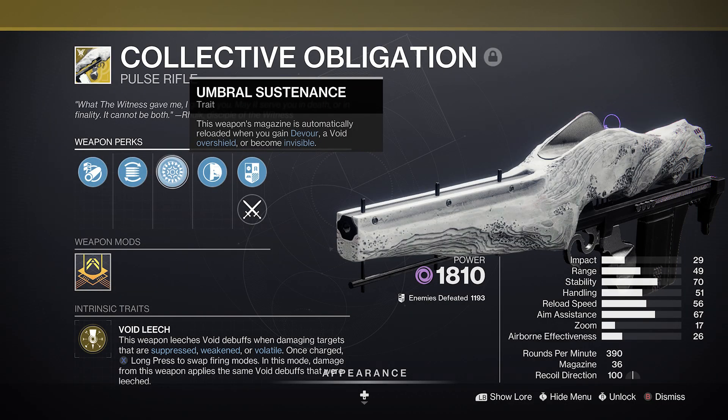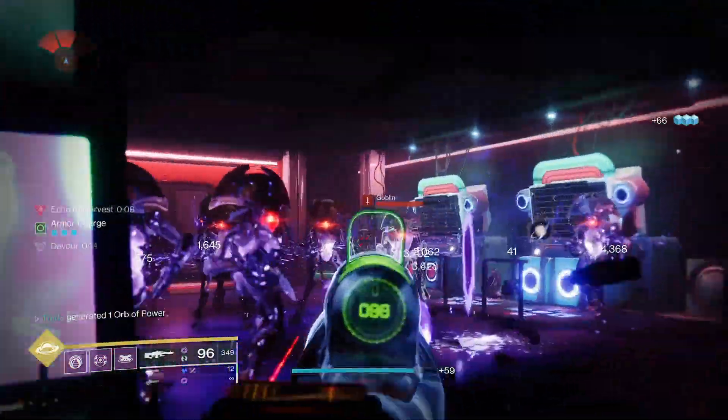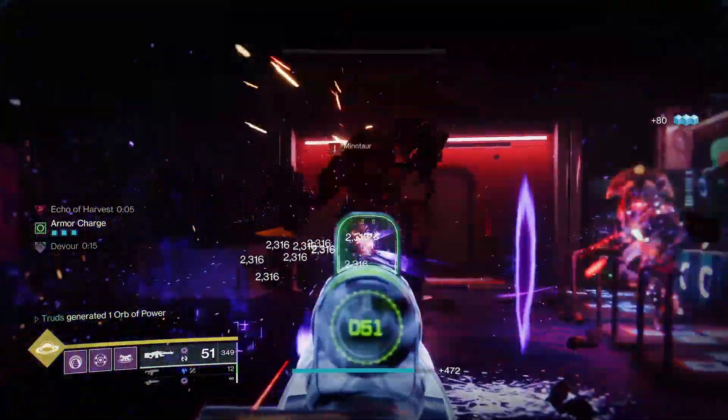Umbral Sustenance will auto-reload the weapon if you've got Devour active, but the main reason for Collective Obligation is to prime that yellow bar, champion, or boss to let you go to pound town with Retrofit Escapade.